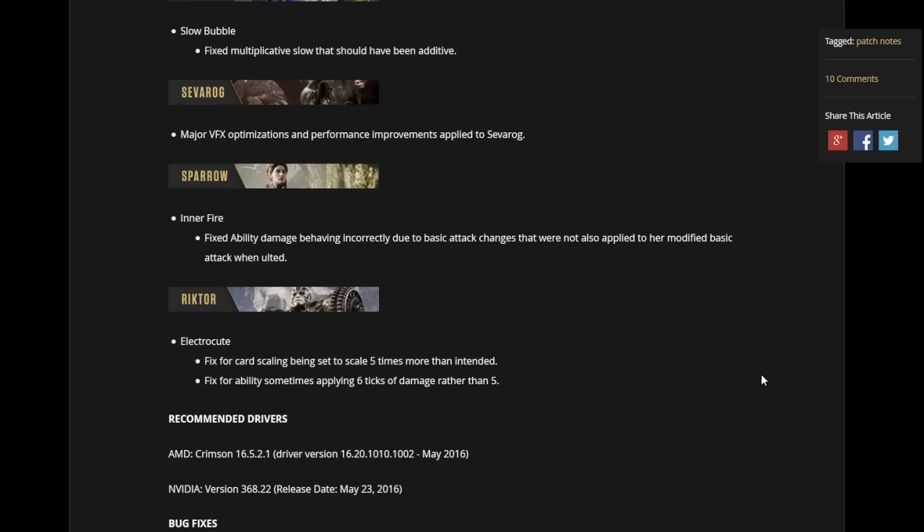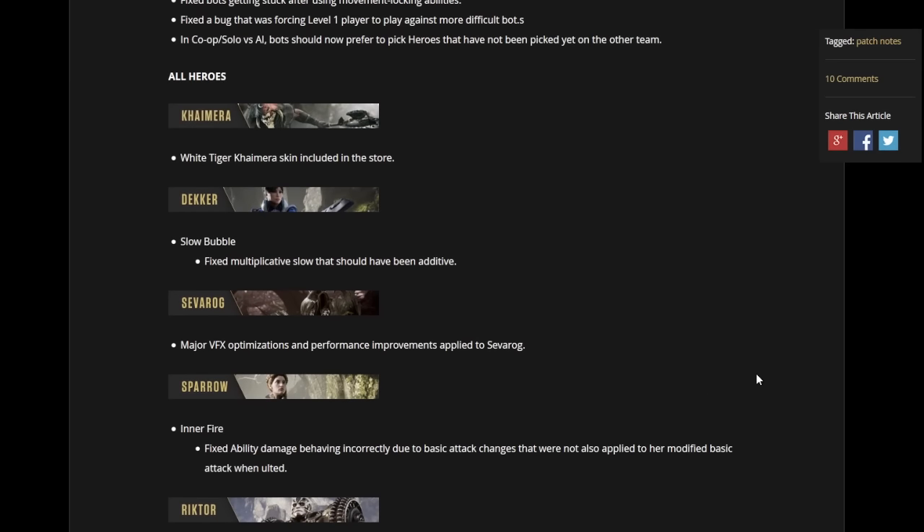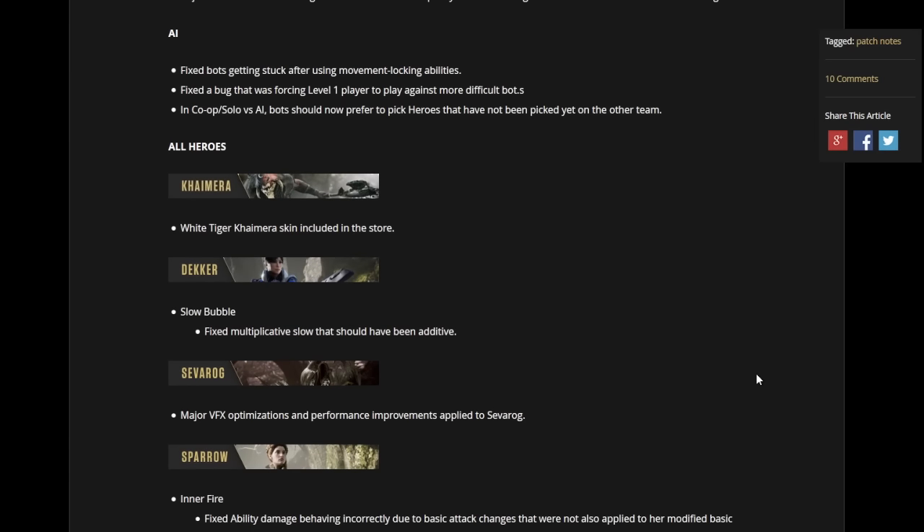That is pretty much all the stuff that happened in Patch 27.1. It's a small patch — mostly bug fixes, with a few small nerfs and adjustments. But the biggest thing is that Chimera is in the game with this patch, and I can't wait to actually play it myself. Especially that skin — oh my god, that skin is bloody gorgeous. It is a tier one skin, so it's not crazy amazing, but at least it's a good skin to have on the day of release compared to the base model. I haven't seen the challenger yet, so if the challenger looks pretty nice, why not get that as well.